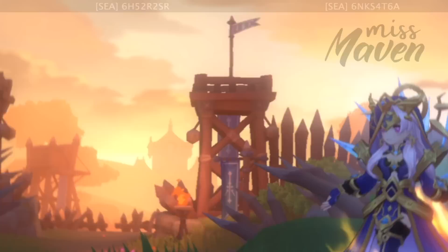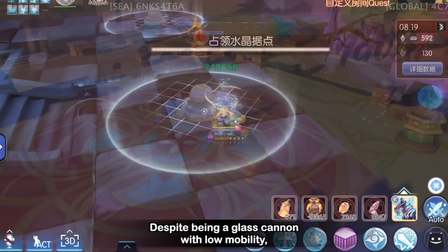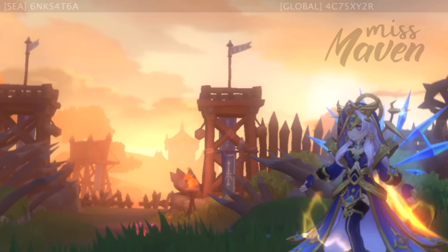The long-range auto-attacks of AMs now have the ability to proc multiple spells like Tetra Vortex, Lightning Meteor, and Chain Lightning which can deal significant amounts of spell crit damage. Despite being a glass cannon with low mobility, AMs can be difficult to shut down thanks to their White Barrier skill.